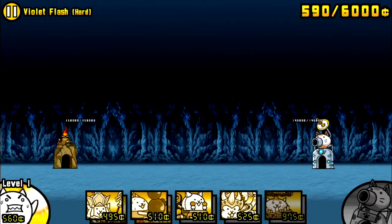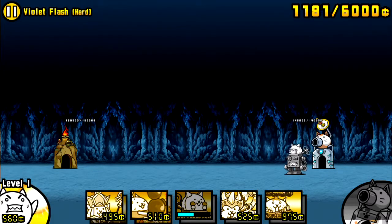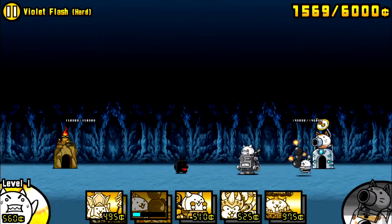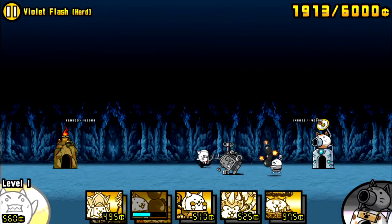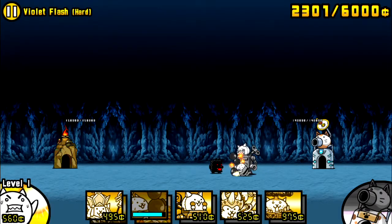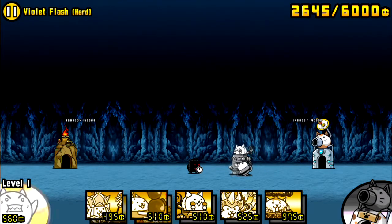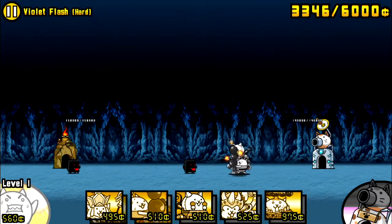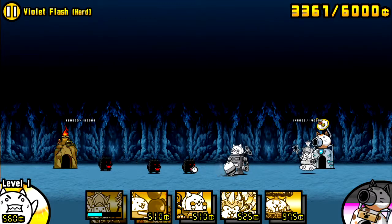I'm going to be showing off some of them. I'll show off Robo Cat first because this is a black stage. Robo Cat can knock back black enemies, and Bomber Cat can freeze black enemies. Then we'll show off Sanzo, which can slow floating enemies.